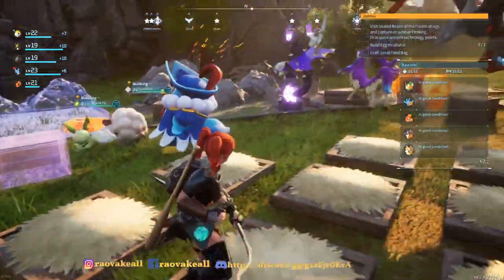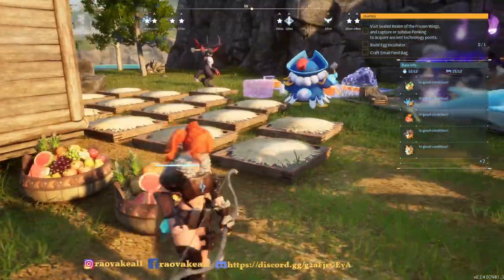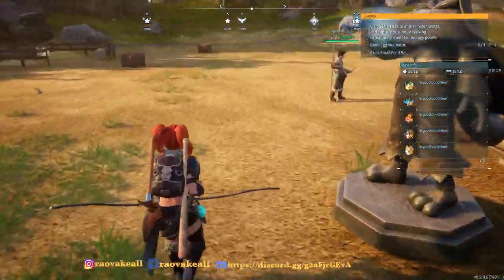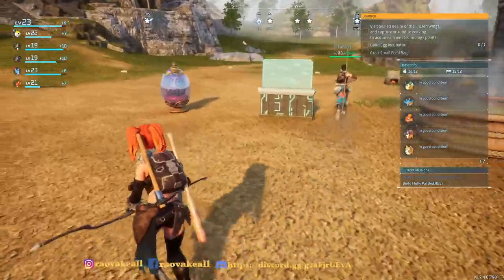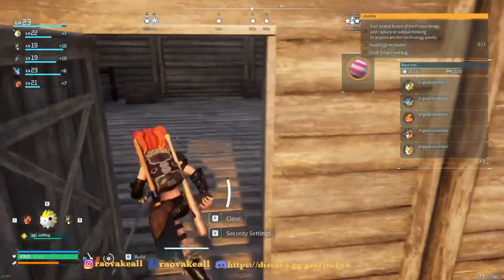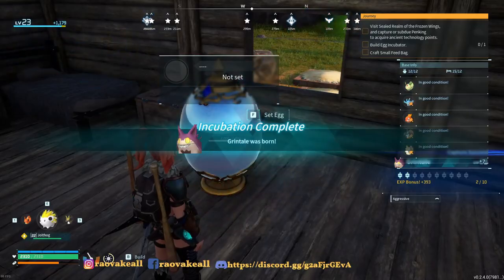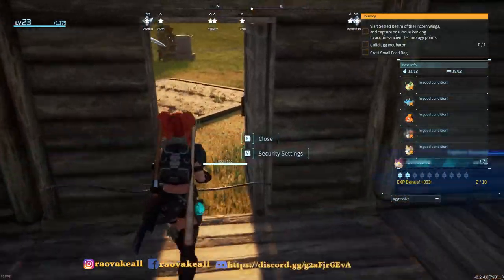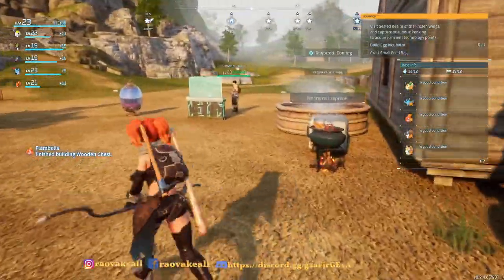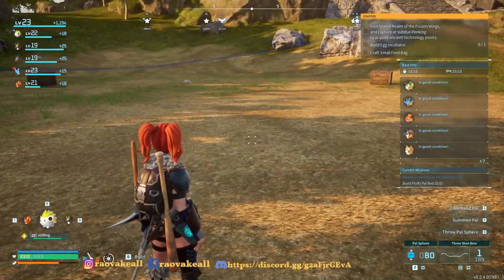We can make that, then we can make the box, and it'll automatically go. Why does it say craft a small feedback? I have that quest as well. Number one wildlife sanctuary - where is that again? Well, these stupid quests, I'm not sure about that.